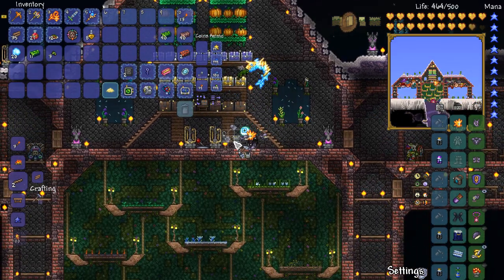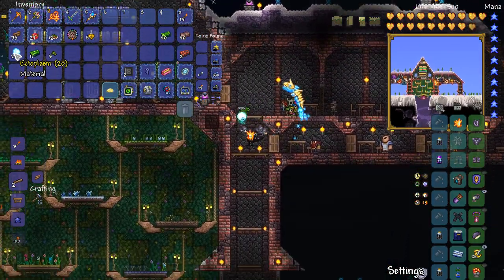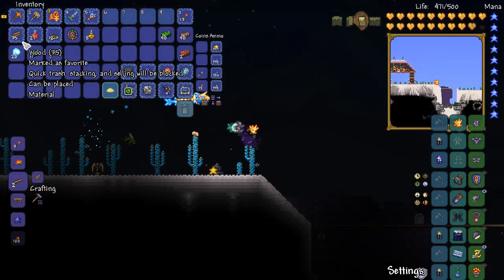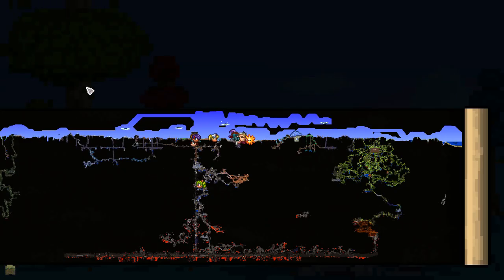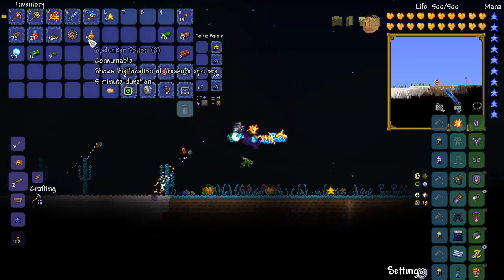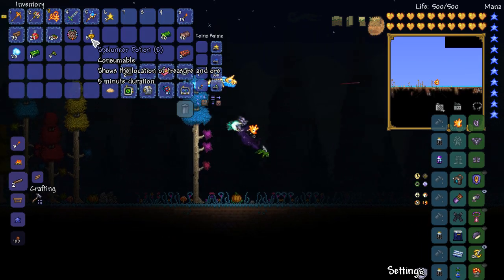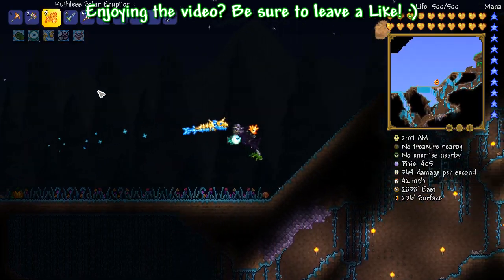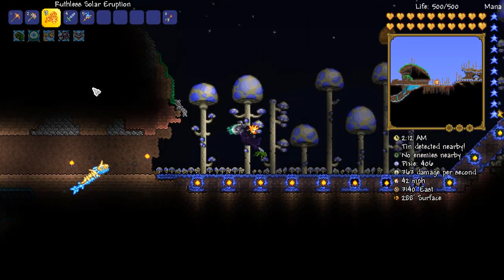I am going to place this little sucker down right here. So now we need to go ahead and grab ourselves a whole bunch more chlorophyte bars. I have already done the calculations — we need 69 bars. Multiply that by 6 gives us 414. That is our target. We are going to try and get ourselves 414 chlorophyte ore. Most of the jungle has been explored, but we will see if we can do it anyway. It is not like we do not have spelunker potions — we have 8 of them, which means 40 minutes of spelunking time. We are going to head down to the underground jungle. Let's get it done, folks.